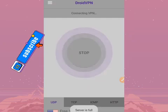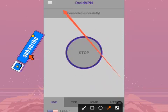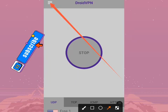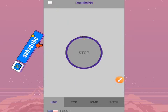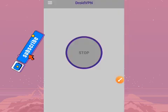To upgrade, tap up there where the arrow is pointing. When you tap there you come to the upgrade section. This is the upgrade button I'm talking about - tap on upgrade.